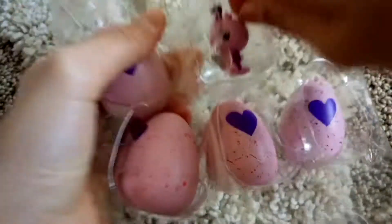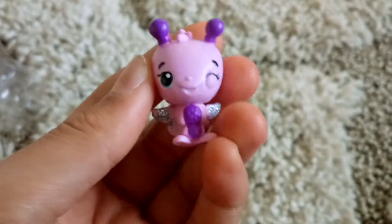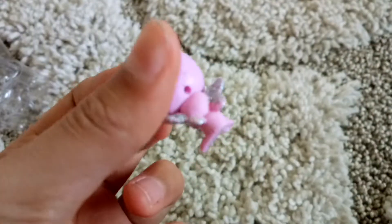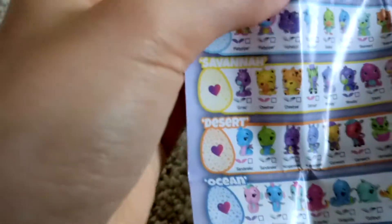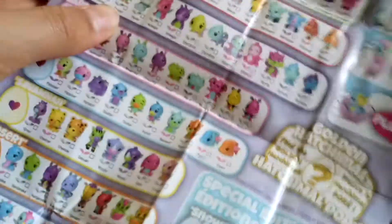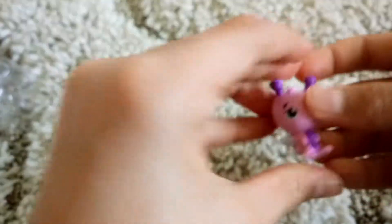We're gonna open up this one. Oh, what is this one? Look how cute this is! It's focusing — I love the little wings. Now let's see what the name is. I'm gonna try to find it in here. This one is called Butterpuff. I'll let y'all have a good look at it.